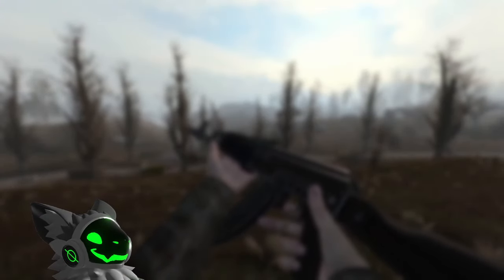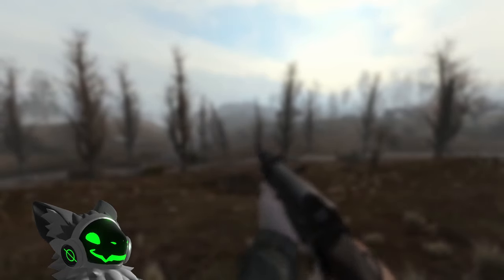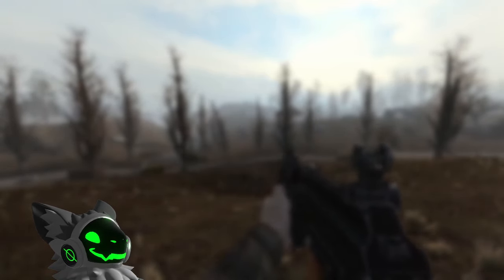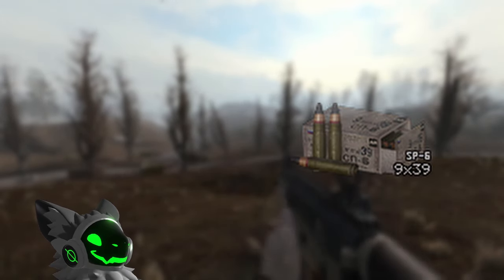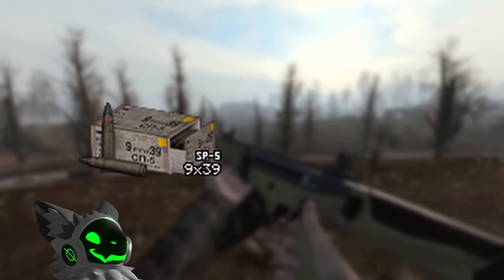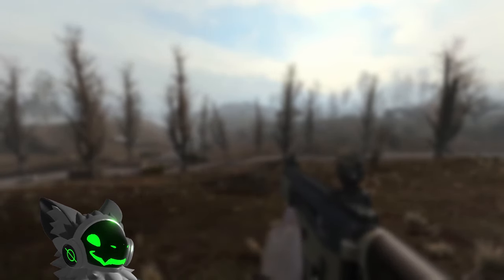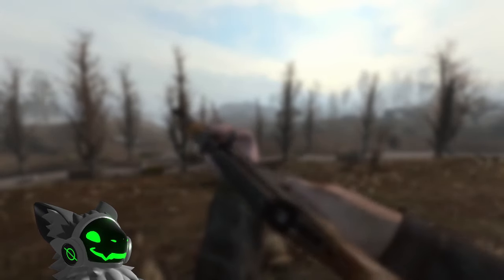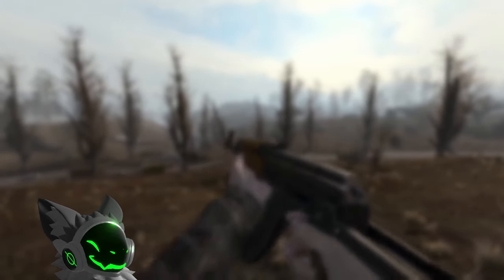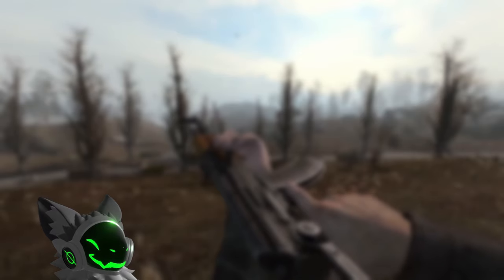Now moving on to 9x39. This is a very powerful round whose main advantage is its high penetration. There are two round types, SP5 and SP6, with SP6 having very high penetration. The SP5 rounds will still go through most armour. However, this ammo is subsonic, meaning it travels quite slow for a bullet, which can make long range shots harder to hit. You can learn to compensate for the increased bullet drop, but I recommend only using this calibre for close to mid range fights.